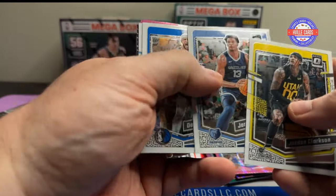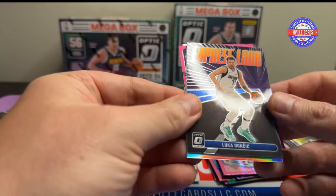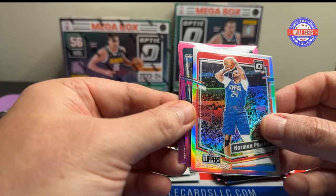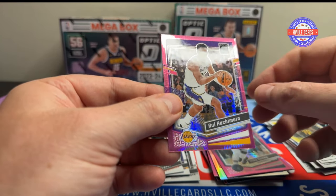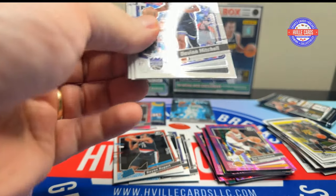Jordan Clarkson, Jaren Jackson Jr., Daniel Gafford. We've got a Ryan Rupert rated rookie. We've got a Luka Doncic Express Lane on the purple. We've got a Norm Pal hollow, Mike Conley Hyper, and Hachimura on the Hyper. All right, three packs in the Walmart version left to go.